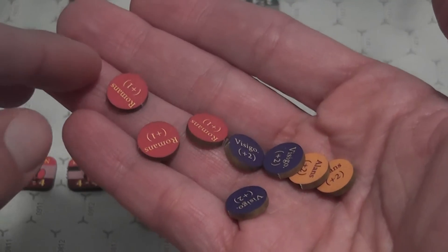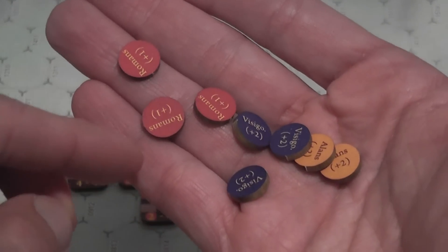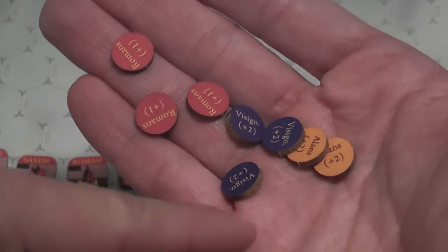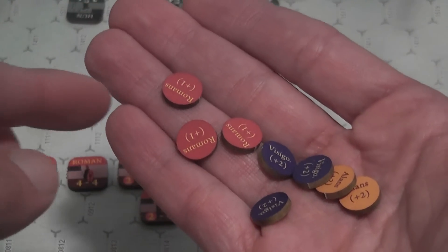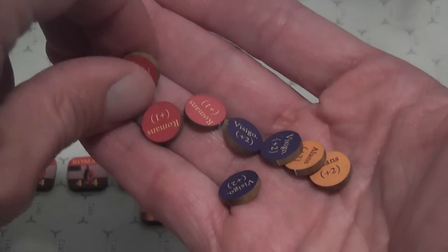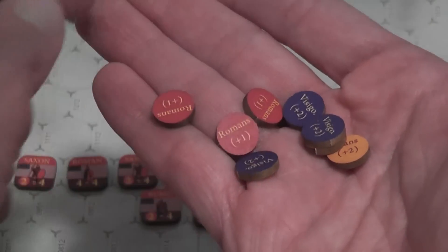At the beginning of each turn, each player chooses five activation counters — the other player has a similar set. You can choose multiple copies of the same counter, which means that a group will be able to activate multiple times in each turn. The opponent knows you're choosing five, but doesn't know which ones you're choosing.